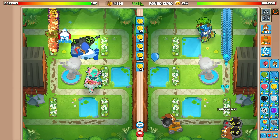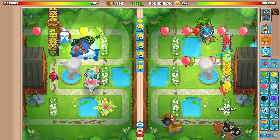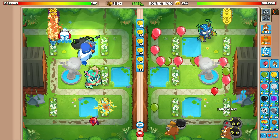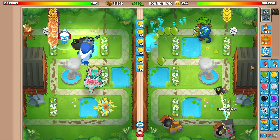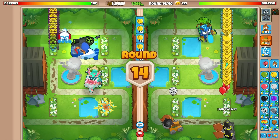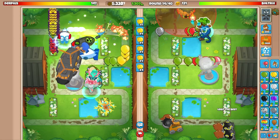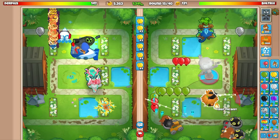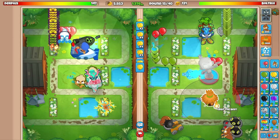If I send an all-out regen rainbow rush, could he defend? I don't think so — he doesn't have the middle path upgraded on that reactor. Lucky for him I just don't want to rush him yet because we need to showcase this fifth tier upgrade. I'd kind of like to go for a bottom path village to decrease upgrade costs.